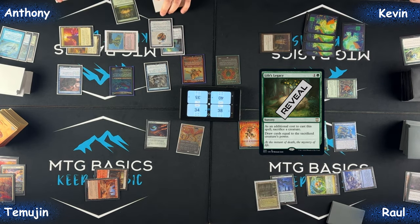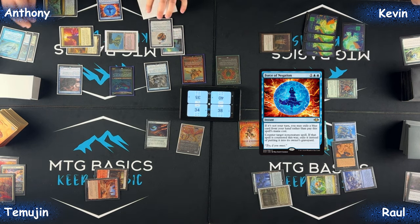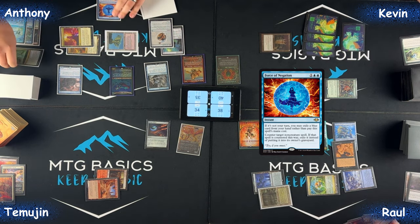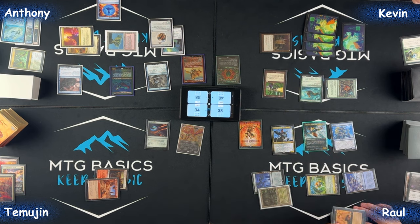It's a Life's Legacy. Force of Negation targeting it — trigger Kitten. Love the sadness. It's exiled.